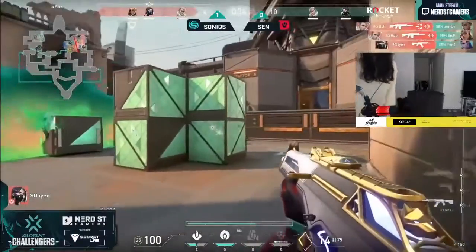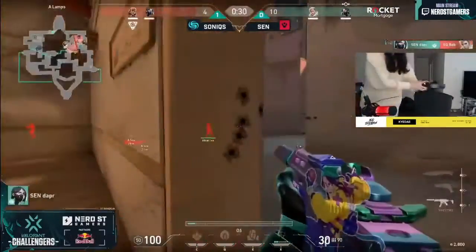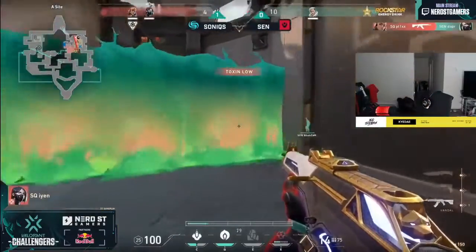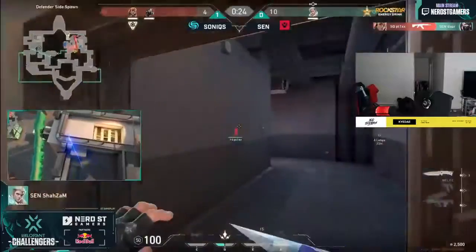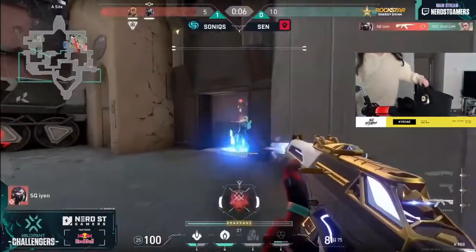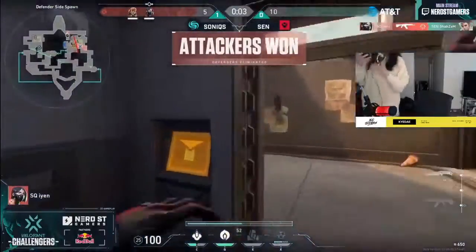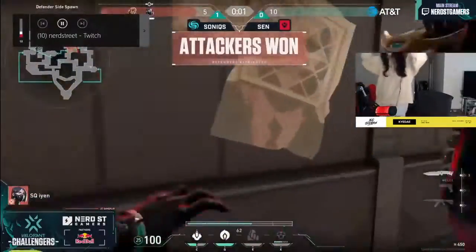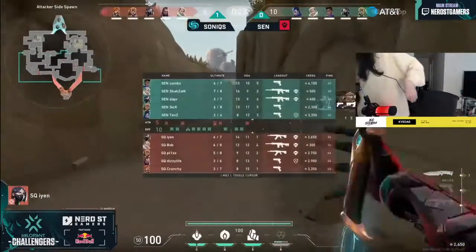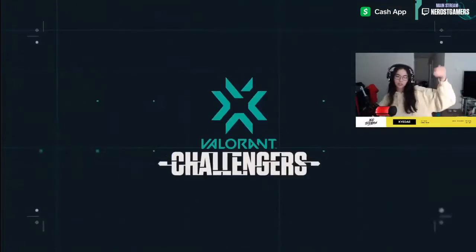Iron comes in at a pretty good angle. Dapper actually gets a kill off that snakebite right in the middle of site — a little bit awkward. Sentinels now only have one person remaining, and what a person to leave it off to — it's Shazam. Not one v one, but goes down to Iron in yet another awkward off angle. It's gonna be those off angles that are gonna win you some rounds. Bob and Iron combining — just show how your life is.